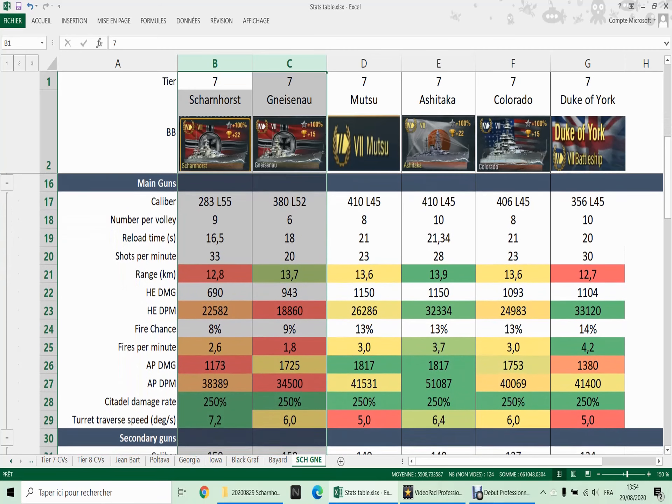Unfortunately their main guns are not excellent. The Scharnhorst gets nine 283mm guns — the lowest caliber at tier 7 — and the Gneisenau gets more acceptable 380mm guns, but only six of them. At range, the AP DPM is not excellent: 38,000 for the Scharnhorst and 34,000 for the Gneisenau, which are the lowest values of the tier. That's why I actually prefer the Scharnhorst — the Gneisenau has absolutely abysmal DPM with its main guns. The range is also not excellent for the Scharnhorst, a bit better for the Gneisenau, but these are not ships meant for long range anyway.